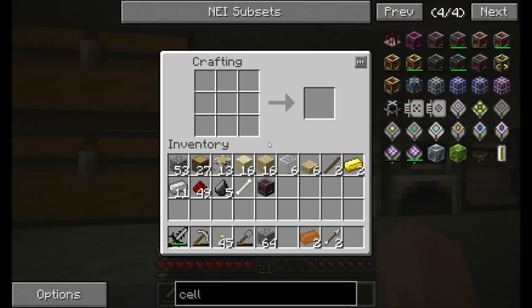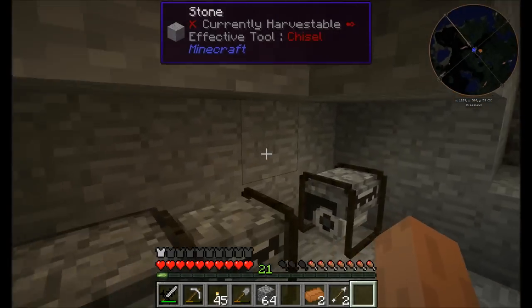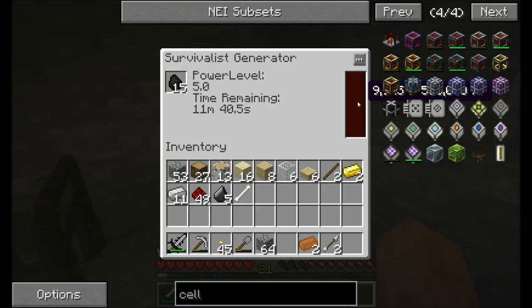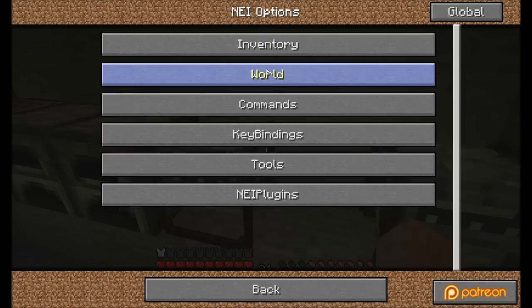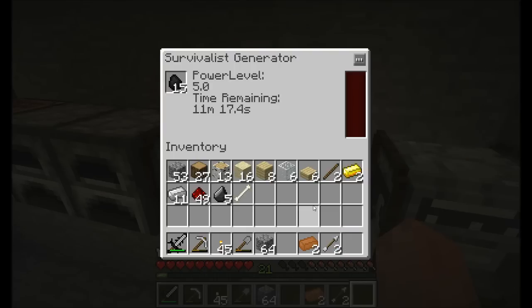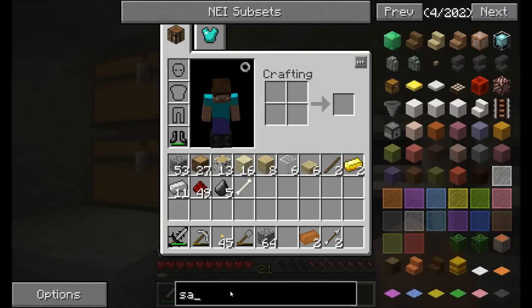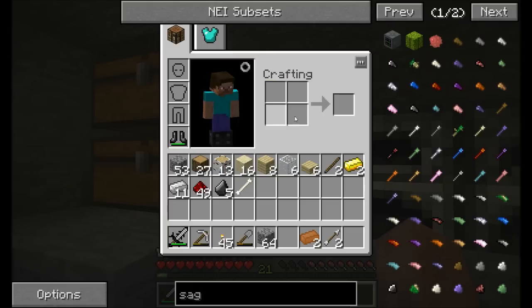I'll hold off on making that for now and throw together another chest instead, where I'll store some pre-crafted mod items. These guys are pretty capable of storing about 500,000 RF each. The way I want to go ahead and double my ores is using a mod called Ender IO. It has a device called the Sag Mill. We're going to need another piston, a little bit more iron, some flint, and then a machine casing which requires a bit more iron, plus a basic capacitor which is copper, redstone, and gold nuggets.